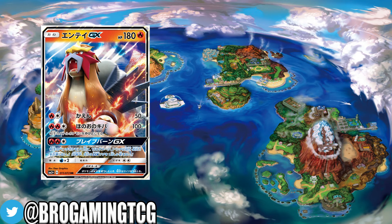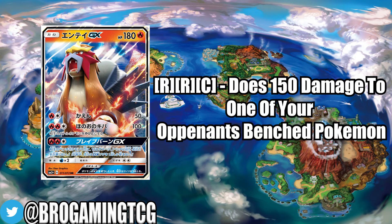Its GX attack is Brave Blitz, which costs the same as Fire Fang. It does 150 damage to one of your opponent's benched Pokemon. This does not exclude weakness and resistance, so Brave Blitz will hit for weakness and resistance. If it's a grass type Pokemon on your opponent's bench, you're hitting for 300 damage, so Entei can do a lot of damage.